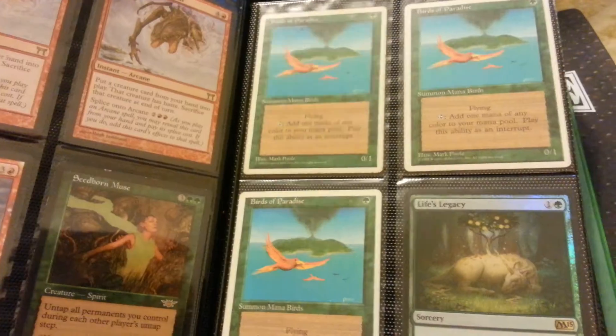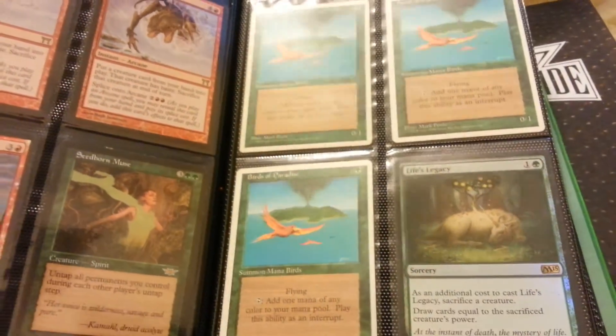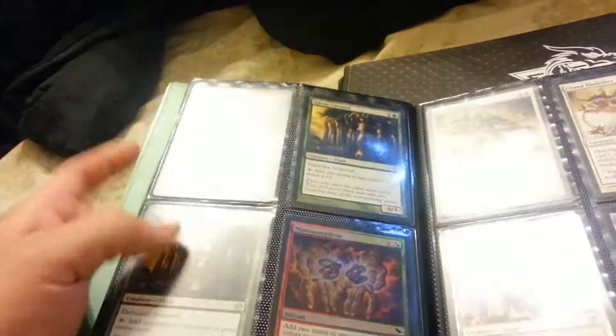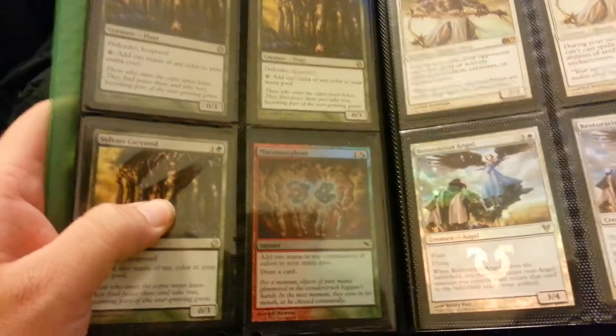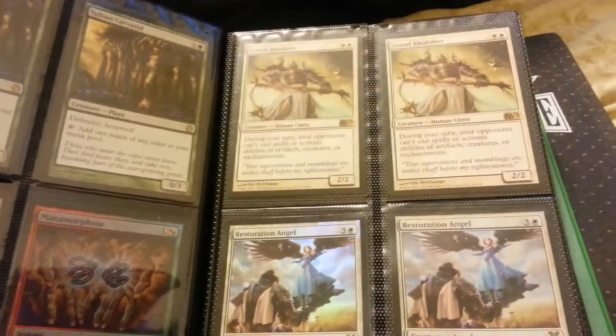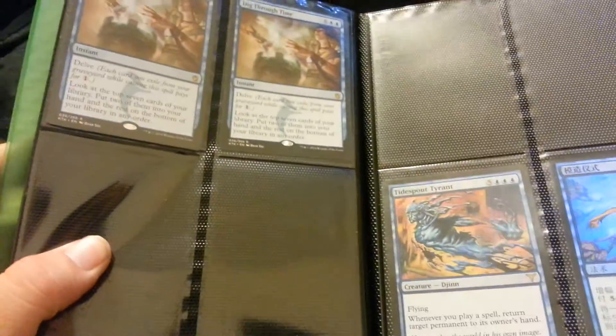Birds of Paradise are from 4th Edition. Foil. Foil Metamorphose from Shadowmoor. Restoration Angels are promos and they're foil.